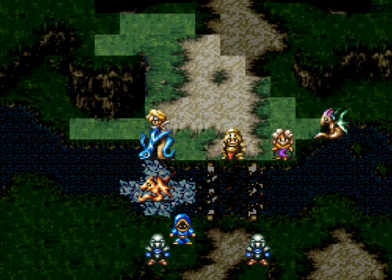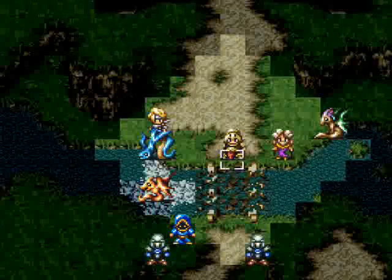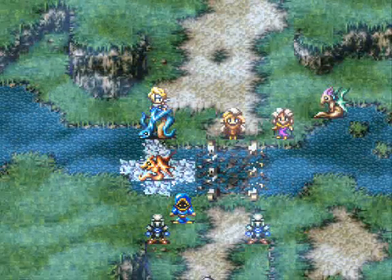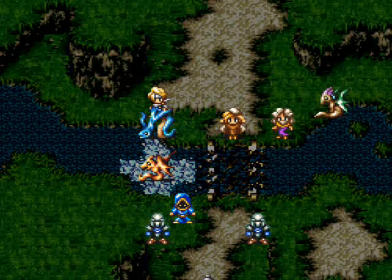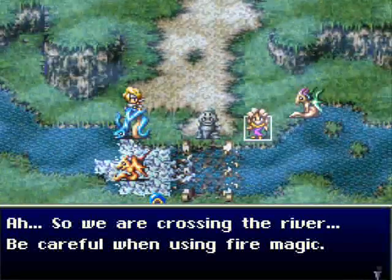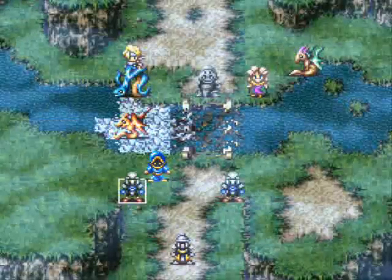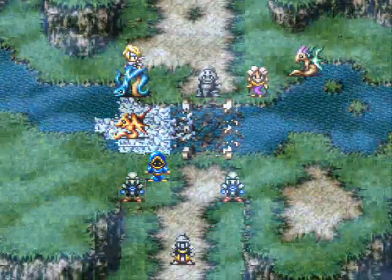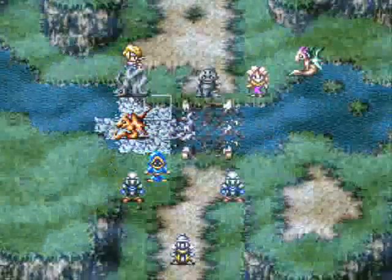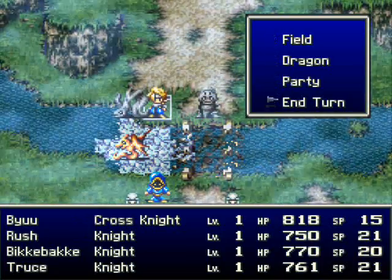You can make ice bridges for people, just like this one I'm about to make right now. So we are crossing the river. Be careful when using fire magic, because if you use fire magic on that ice, it's going to melt. And actually, I'm going to see if I can lure one of these soldiers onto the ice. Just set my guy right over here and then hilarity shall ensue, hopefully.